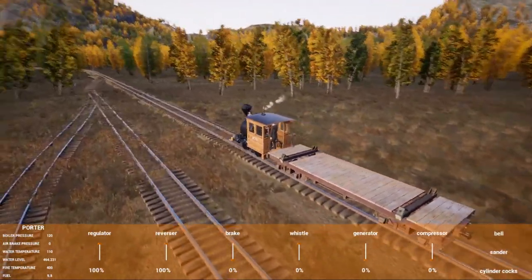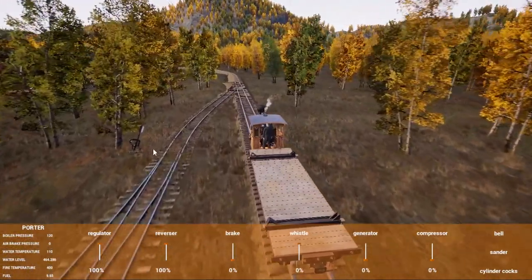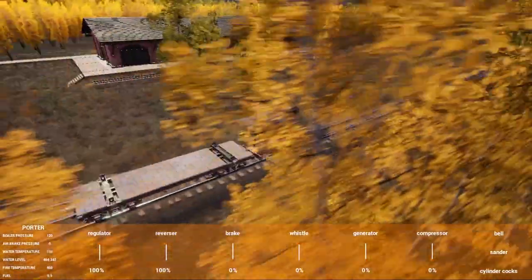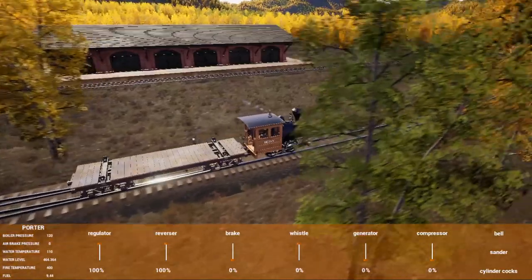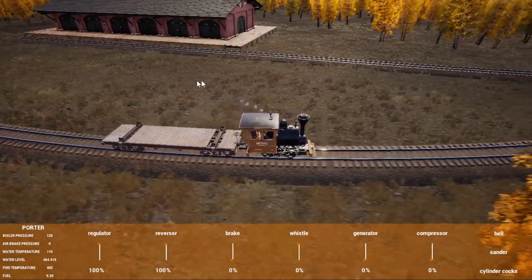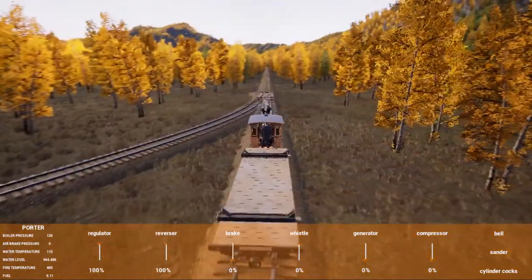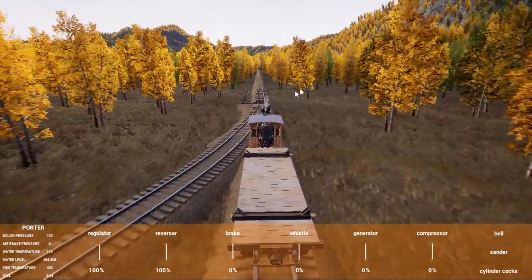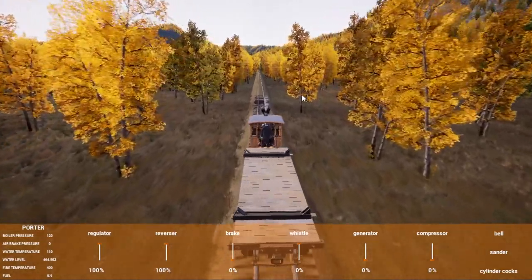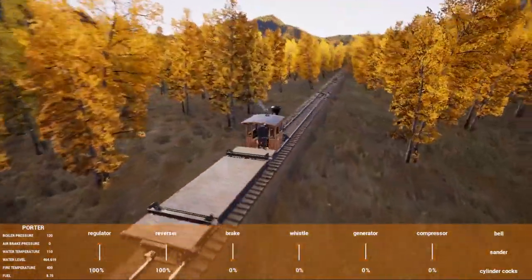This is my first track that I lay in this game, and it took me one hour because I didn't know how to lay a track — what settings I need, and how to lay a perfectly straight track. You can see I already laid a track for the armory depot over there, connected to the main line. I tried to make this track as straight as possible, but in some areas there are some kinks.